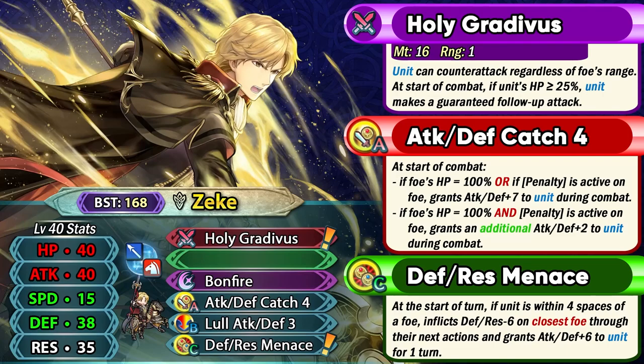Zeke is a lance cavalry unit with Holy Gratavus as his preferred weapon. So he has got a Distant Counter weapon basically, and it also has a condition which gives him an auto follow-up in both phases if he's above 25% HP — kind of similar to Dusil. Instead of being alone, he needs to be above that HP threshold to get the auto follow-up, which is not the hardest thing to do because you can always run stuff like Mystic Boost and he's already quite bulky. He comes with attack defense catch and also has lull attack defense, which are really good skills right off the bat.